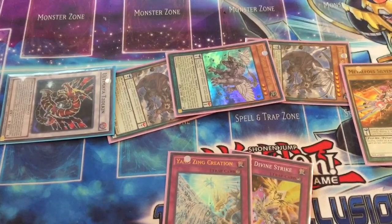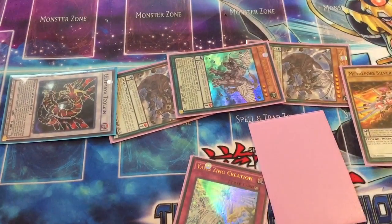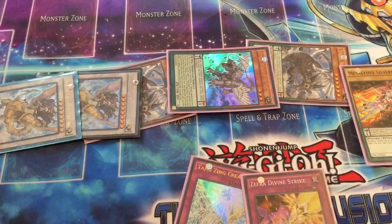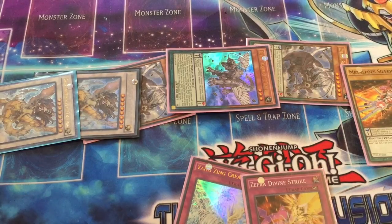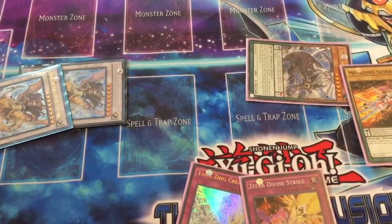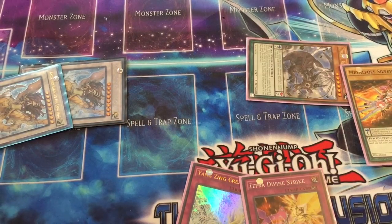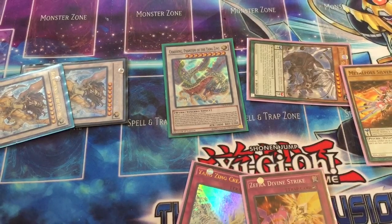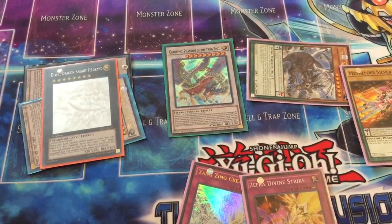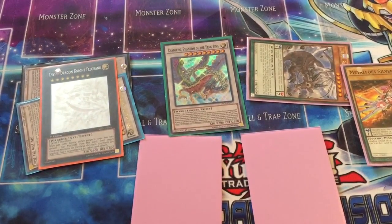You trigger that effect and synchro both of these together to make Ultimaya Tzolkin — that's a very good card. You summon that in defense mode and your opponent isn't going to do anything. You could go for a rank six or set that and summon out a big dragon, but what you're going to do instead is trigger Jiaotu's effect, synchro both into Chaofeng, Phantom of the Yang Zing — a big beefy dude. Then overlay to special summon Divine Dragon Knight Felgrand. Now all you have to do is set Zephyr Divine Strike and you've got a full field.